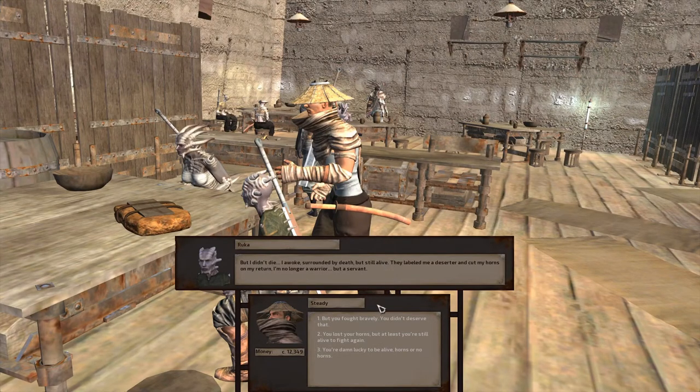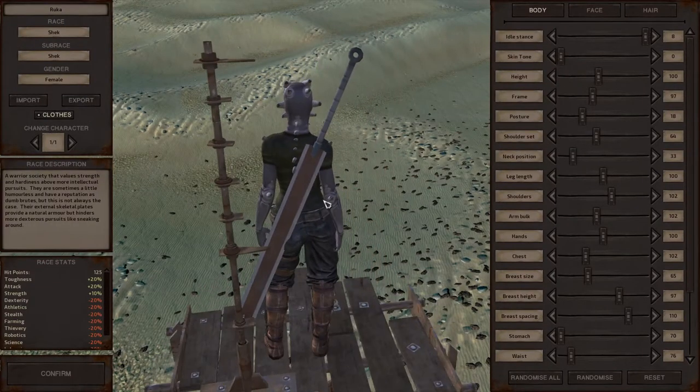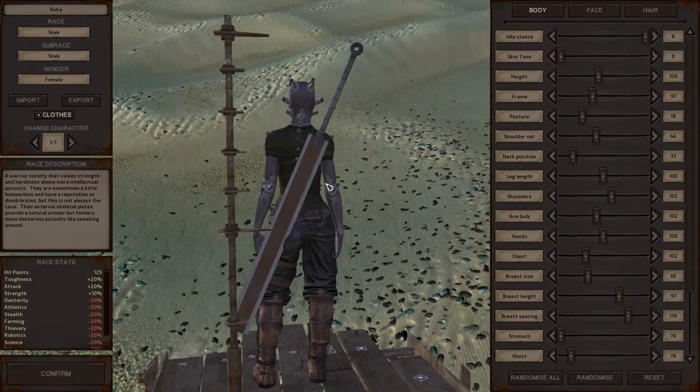Let's see what our options are: 'But you fought bravely, you didn't deserve that. You lost your horns, but at least you're still alive to fight again.' Or, 'You're damn lucky to be alive, horns or no horns.' This option is the most about fighting more, and the Shek love them some fighting, so I'm going to pick number two. She can't be that bad if she can lift that freaking sword.